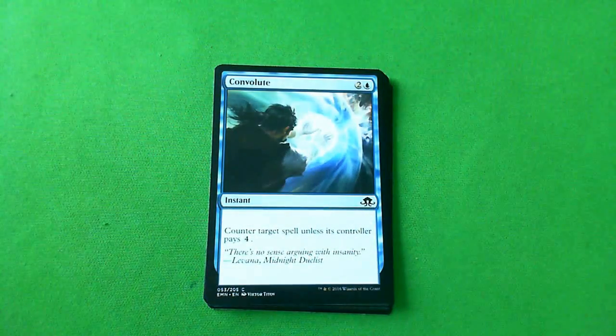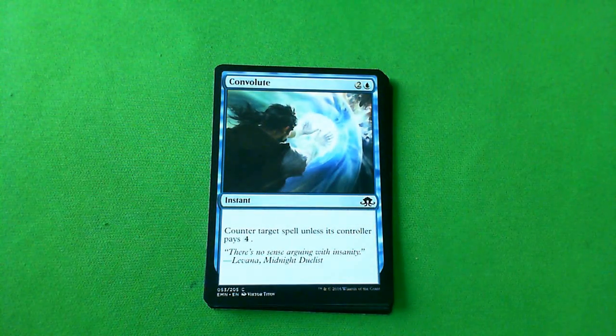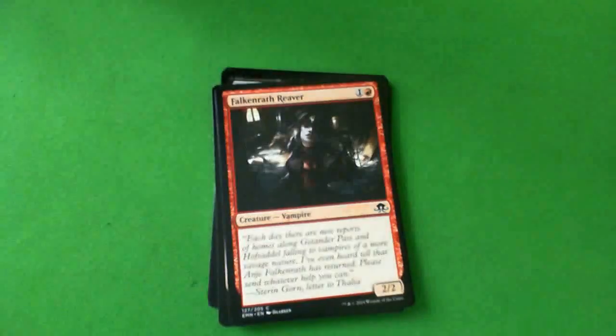Convolute — three mana, counter target spell unless its controller pays four. Blue and two colorless — this isn't a hard counterspell. I'll run it, I also won't run it. I think it's a C, pretty interchangeable. It does have an expiration date — later in the game it can't counter everything. It will usually trade one for one, but you don't get to be that happy about it. C.